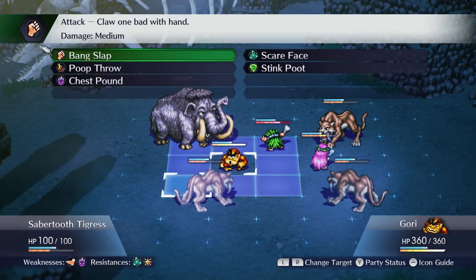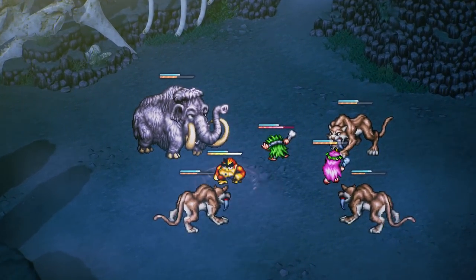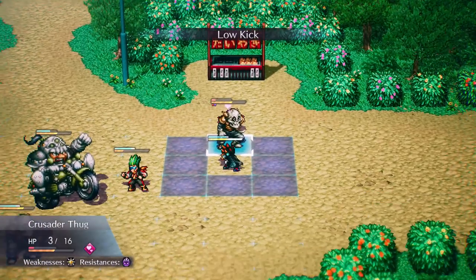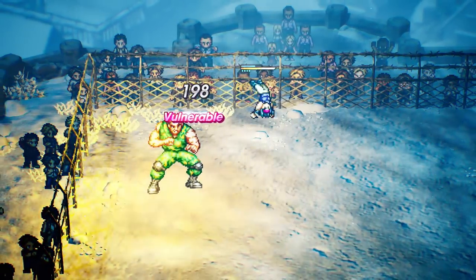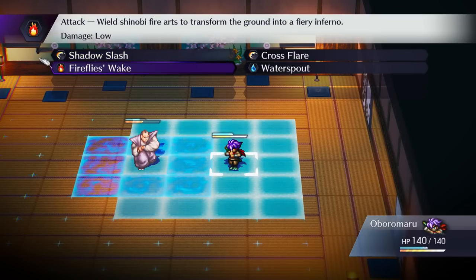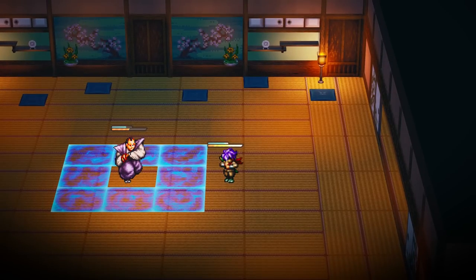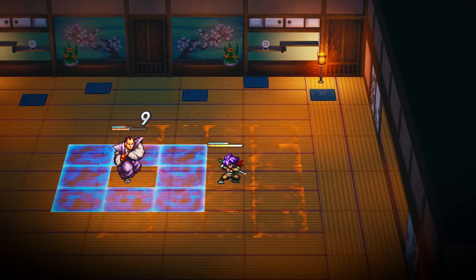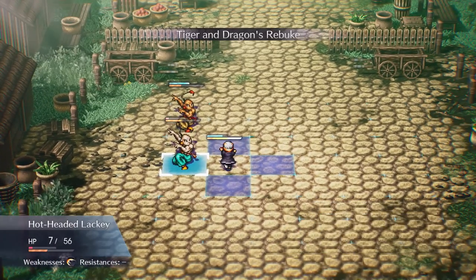In terms of combat, Live Alive is very straightforward. Encounters are turn-based and take place on a grid where you move units to deal or dodge attacks. There isn't any build variety or way to customize your characters outside of very basic equipment, but you do learn new and unique moves for each character, helping them stand out from the rest. Combat remains fairly standard throughout the game, but it does introduce some simple things to mix it up, such as the ability to interrupt attacks or the need to avoid tiles with harmful status effects. It may not be too deep or complex, but it's solid overall.